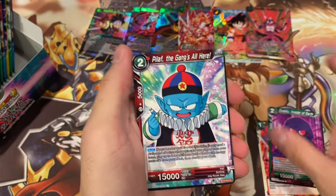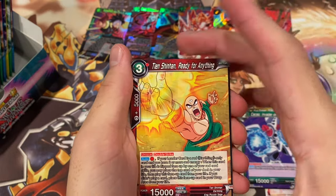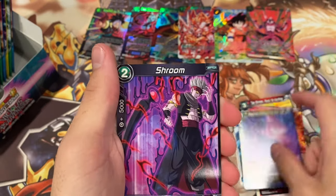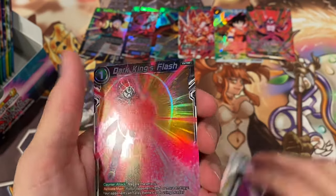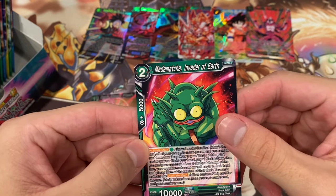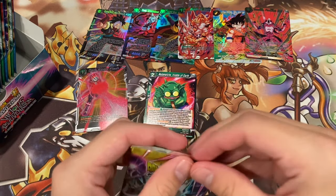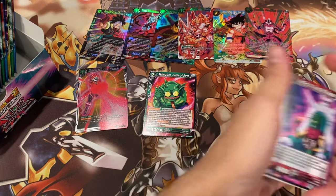Burning Spin, Goshu, Pilaf, Son Gohan, Stalling for Time, Kako, Tien Shinhan — I don't ever get enough Tien cards, so that's awesome. Launch, nothing to sneeze at. Shroom — this guy looks sweet. I hope I get a regular holo of one of those. Dark King's Flash, and then a Meta Matcha, Invader of Earth. Very cool. King Piccolo, Dragon Ball Obsession. Very cool. Space Transmission, Goku, Gohan, Zoom. Shroom and Salsa, Jineba, Four Star Ball, Rage Shenron, Ginyu, One Last Body Change. Very cool. And then Dragon Thunder. Very exciting.